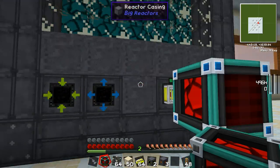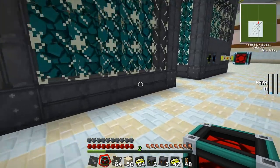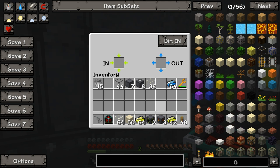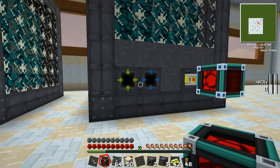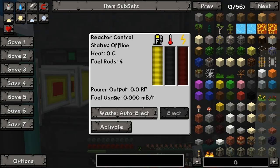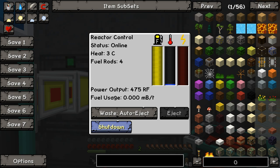We see the resonant energy cell has no RF in it. Let's feed in some yellorium ingots — I threw in two stacks. Now as with all reactors, the hotter it runs the more power it's going to create. Head back over to the reactor controller and click Activate. We're full on fuel and it is heating up. Right now it's creating around 1,600 RF per tick, which is the equivalent of about 160 MJ per tick in BuildCraft — quite a bit of juice. The resonant energy cell is just being pumped full of power very quickly.